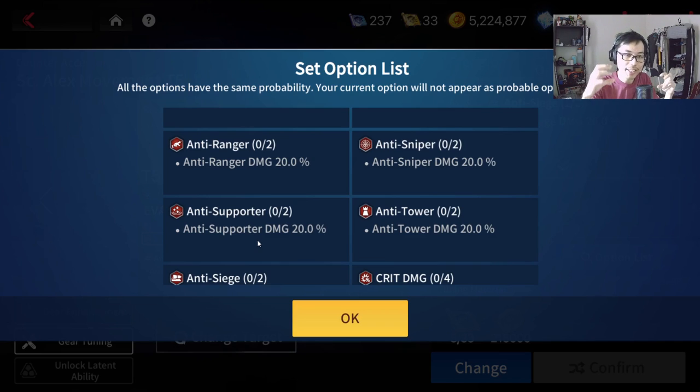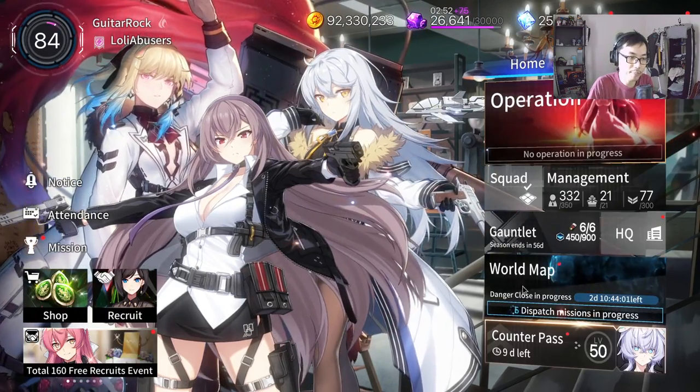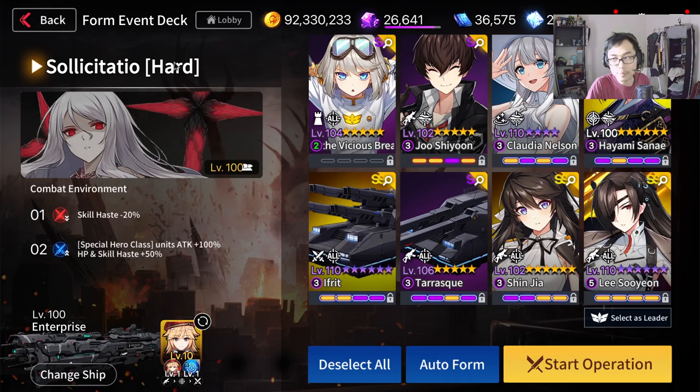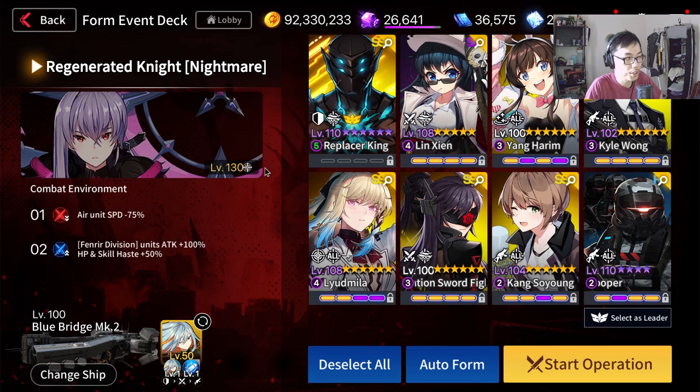Because when you go to PvP, you don't just fight one category of characters — an enemy is going to use a bunch of different variety of characters. So it's hard to benefit from these sets. But where they can be used is in the Danger Close. I think Global doesn't have this yet, but it will later on. Danger Close is basically a raid boss you do every single week with rankings. This boss right here, Solicitasio, is a Siege boss. So if you gear everyone with anti-siege gears, you're going to get a better score. Should you keep some of these anti-siege? Probably yes, if you plan to play seriously in Danger Close. For example, Regenerated Knight is a Sniper, so anti-sniper is going to be quite good. If you get some good ones, I would suggest just keeping them for the right timing.